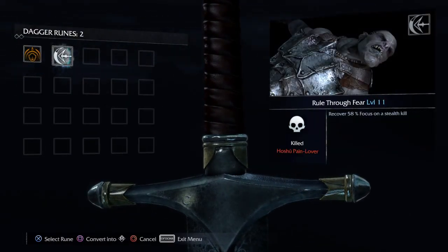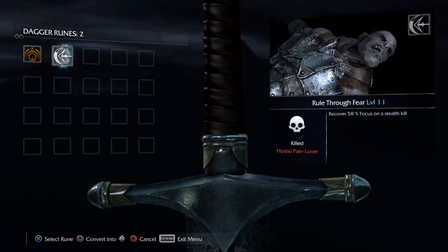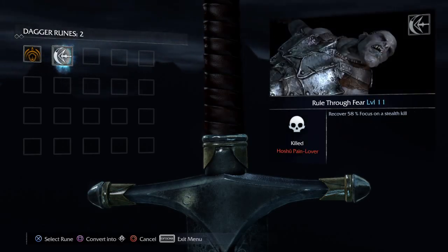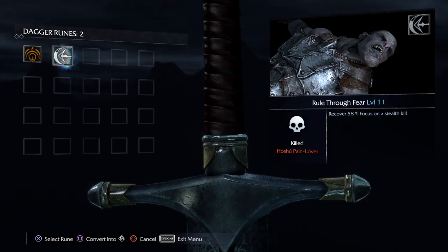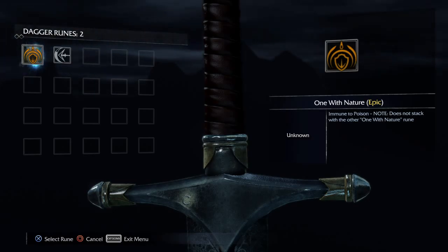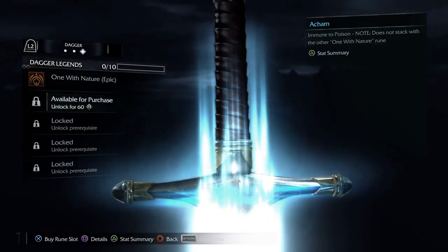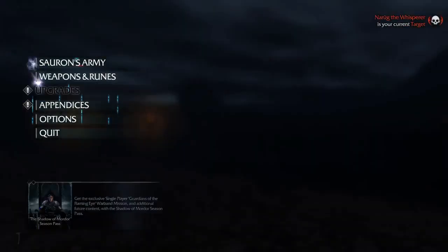It'll tell you at the bottom what they do — recover 50% focus. See, focus is your meter for your slow motion. Why are they on the camera for that? I don't know why you need it on the dagger. To poison — put that one on, that one's nice. A lot of the captains will use that stuff.